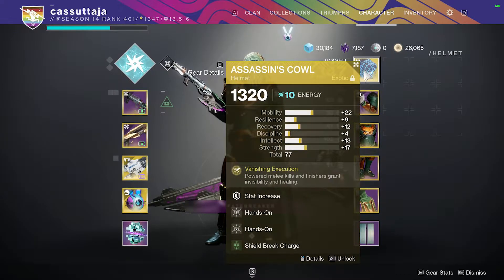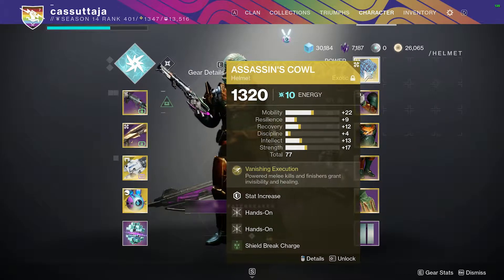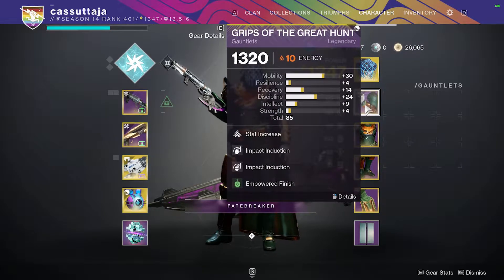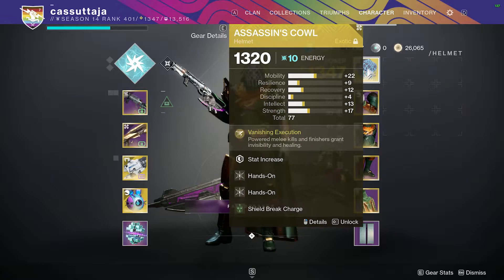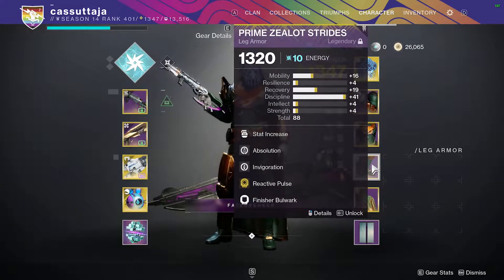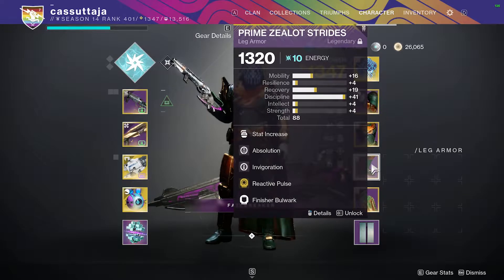We're also going to be running Assassin's Cowl for the invisibility once we get a melee kill. Our important Charge with Light mods are going to be Shield Break Charge, Super Charged, and Reactive Pulse. This will make Harpy clearing much, much faster.